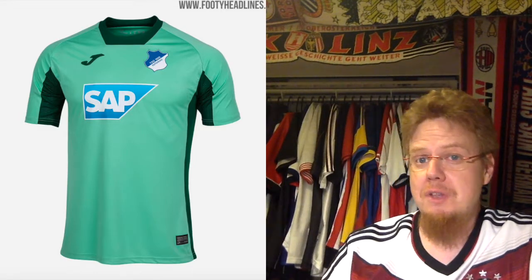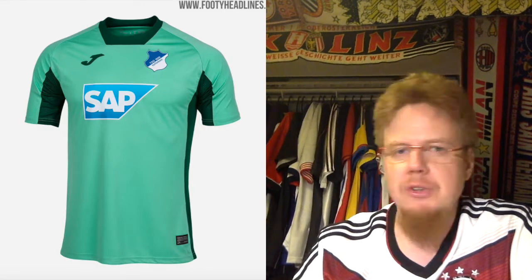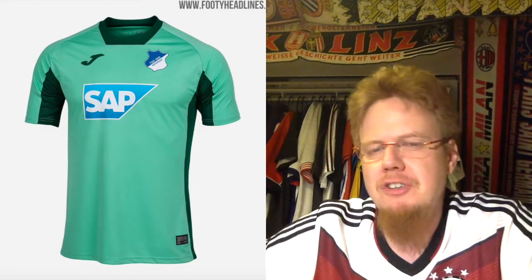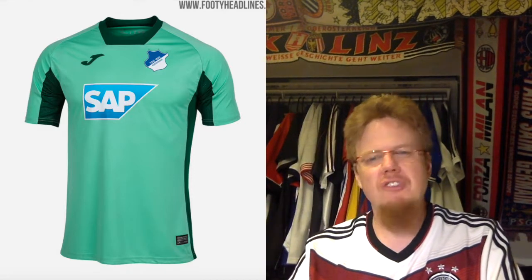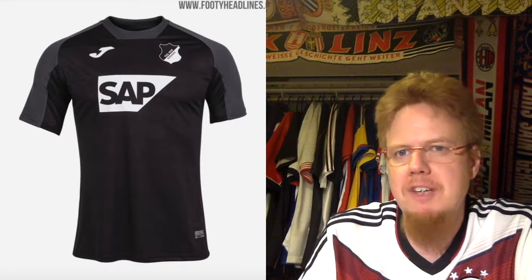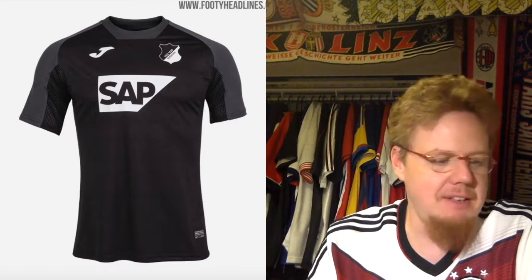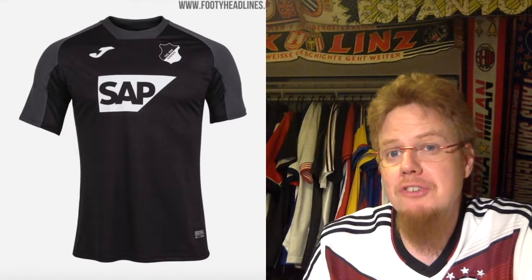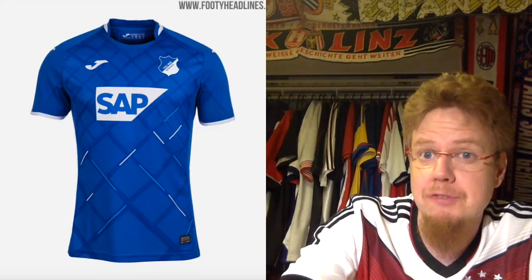The away jersey is mint green, and it doesn't provide enough contrast with the home jersey. Mint green is hard to pull off as a soccer shirt color — Barcelona being one of the few that can. Here it's a bit of a mess with the dark green outline and awkward collar cut. Three stars. The third jersey uses a similar template in black and gray — better than the away jersey, but there's not much contrast and it's not very imaginative. Four stars. The home jersey was the best of the three.